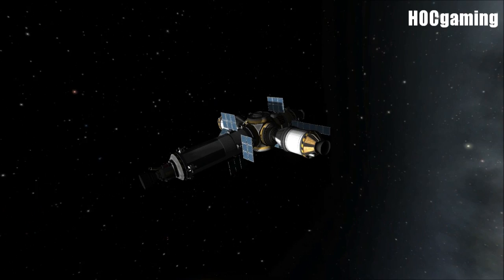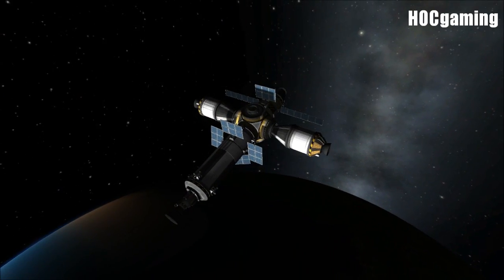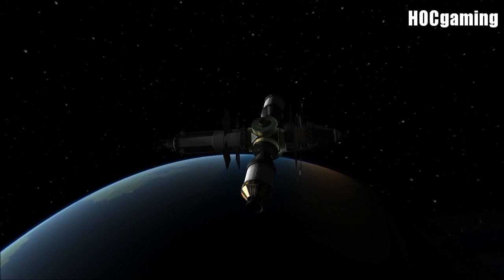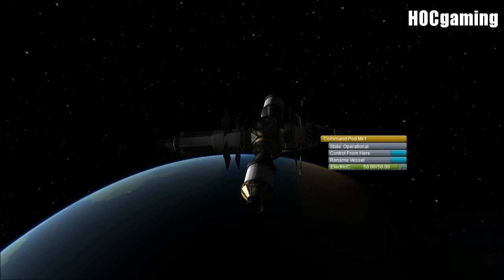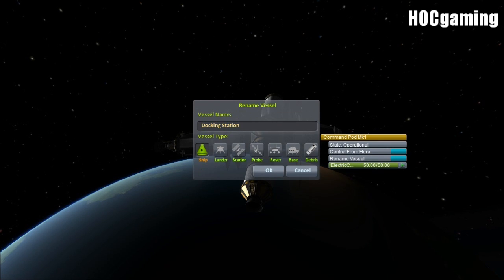There are new vessel types and vessel renaming inside flight mode. In 0.17 and prior, in the map view, you only had your debris icon and your command module icon — ship and debris. Now, however, there are so many more.